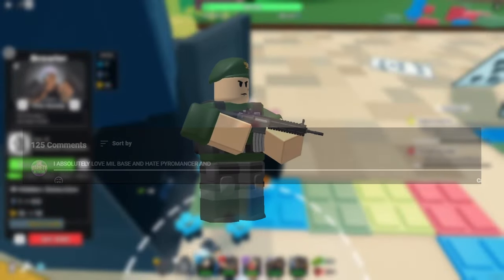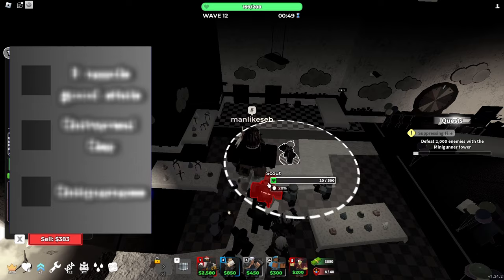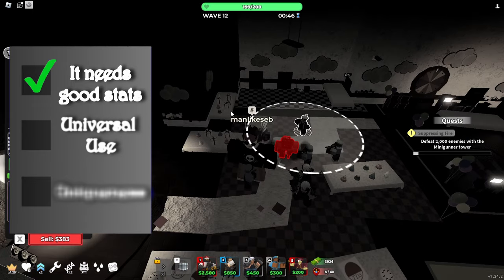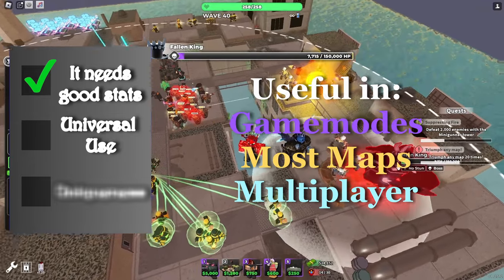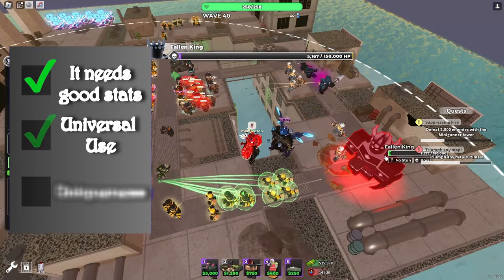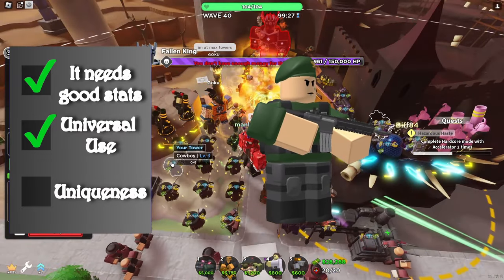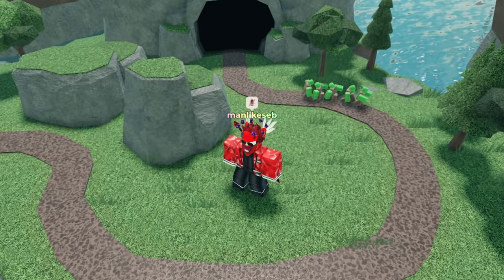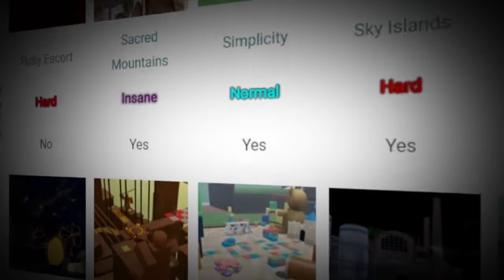To make sure your favorite tower doesn't end up in F tier, it needs to tick three boxes. The first one is good stats. The second one is its usefulness — if this tower is flexible in most game modes, maps, and multiplayer or single player use, it ticks the second box. The third one is its uniqueness — if it stands out amongst all the other towers, it ticks this box. In similarity to the previous tier lists, its performance in Grass Isle's Molten will also affect the ranking. However, keep in mind there are many maps out there that can provide better results for each tower.